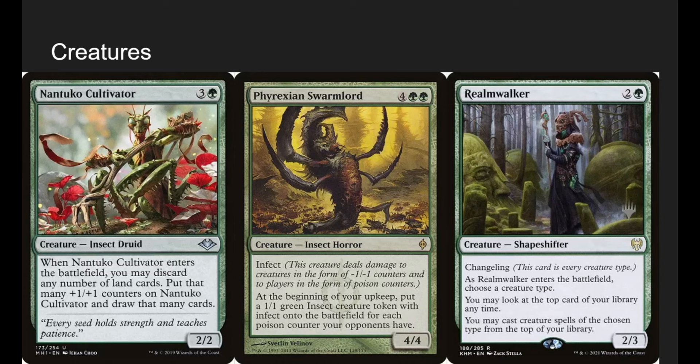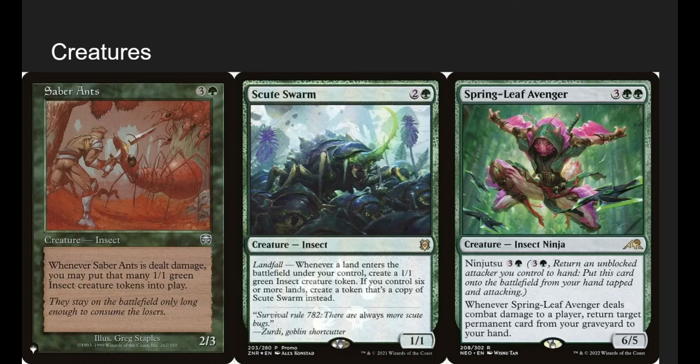Realm Walker is an insect — we say insect, and we can basically look at the top of our deck and play insects off the top. It's nice to know what we're going to be drawing, and being able to play the top of our deck essentially gives us an extra card in hand at all times.